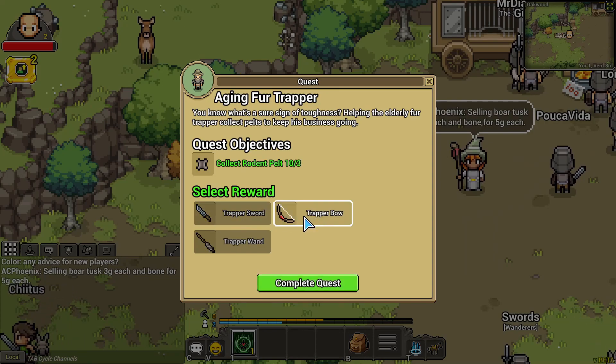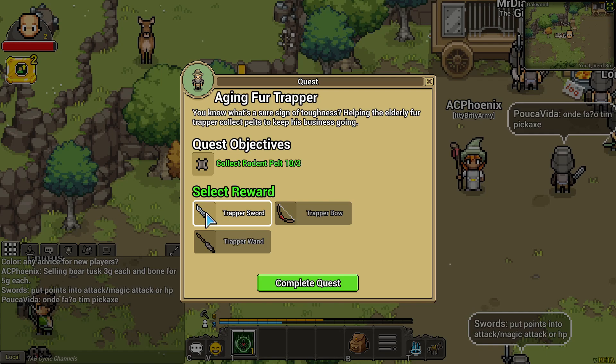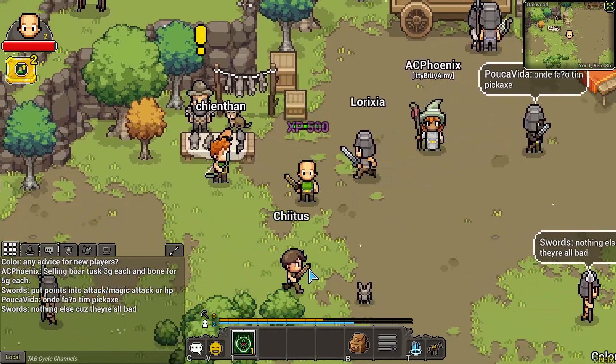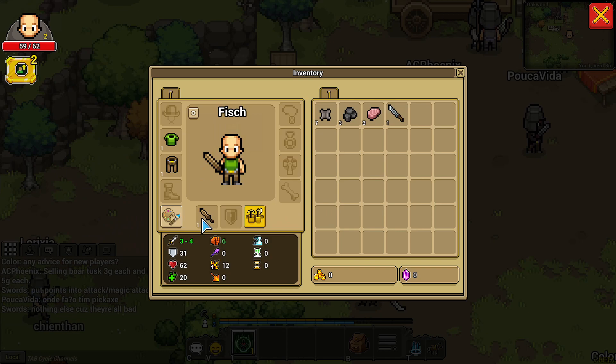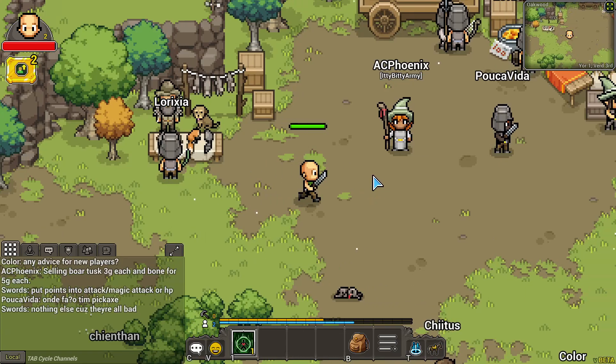So we can get a trap sword, a bow, or a wand. Doesn't tell me what the stats are, but I'm guessing this is better. Ten out of three. Three to four attack. Two to four. Perfect. Now we're stronger.